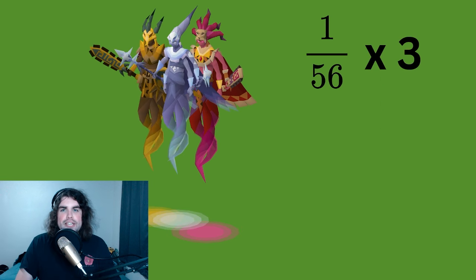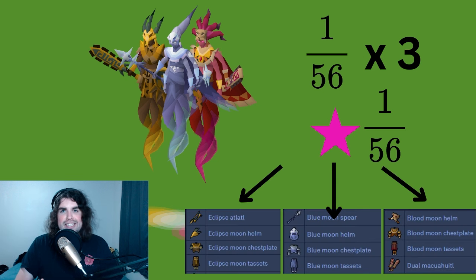If we killed all three of them, we're getting 1 in 56, but it's three different rolls. It's not like we're three times as likely to get a Blood Moon piece — it's 1 in 56 out of Blood, 1 in 56 out of Blue, 1 in 56 out of Eclipse. In addition, we're also getting the bonus roll, which is another 1 in 56 chance. However, that 1 in 56 bonus roll only one third of the time is actually going to benefit our Blood Moon drop table, because it's from the entire pool of items — meaning that if you've already completed the Blue Moon set, you can still receive a Blue Moon piece.